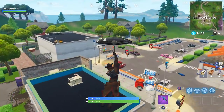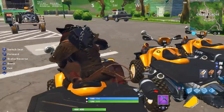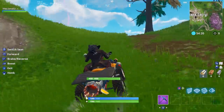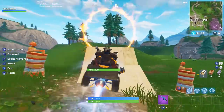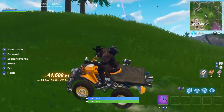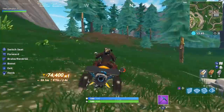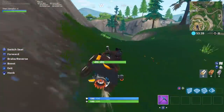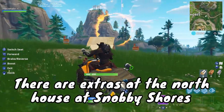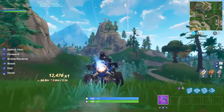The first location is right next to Durr Burger, or more specifically Greasy Grove. Go in front of the outdoor shop, grab a quad crasher, and speed over to this location on top of the hill. There's a jump right there — simply use your boost to go through the hoop. After that, keep going with the quad crasher towards Snobby Shores, because there is another jump with a flaming hoop between Snobby Shores and the soccer field. There are also some quad crashers at the northernmost house usually. Go through the jump and that's another one done.